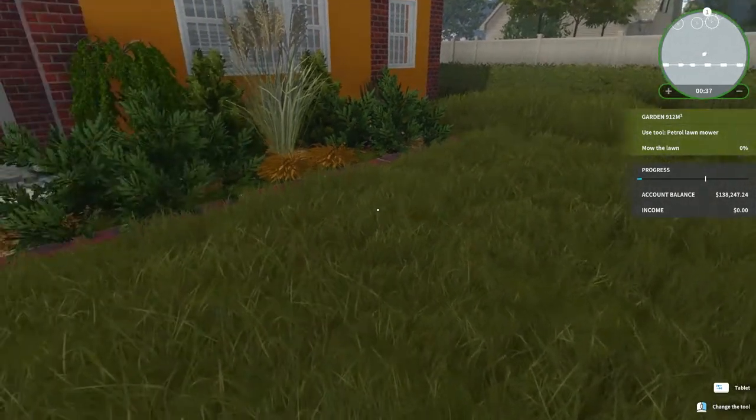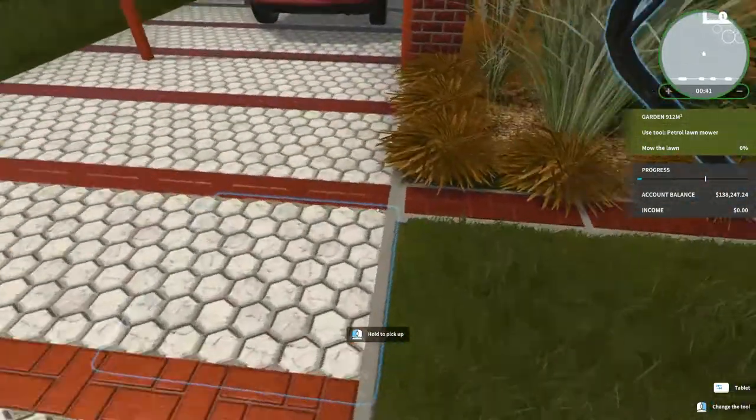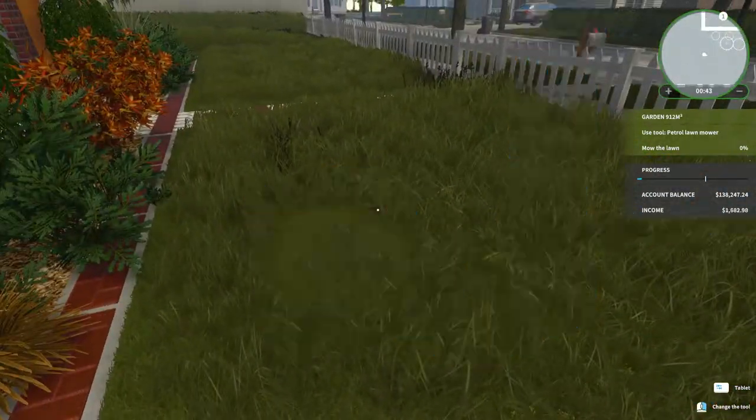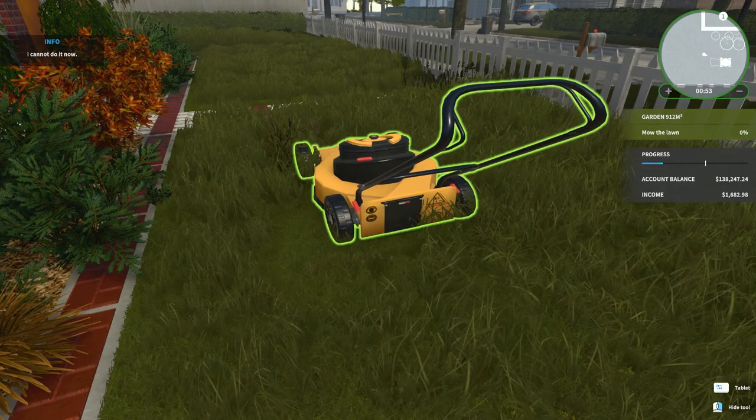Petrol lawnmower — how do I get that? Oh, there it is! Whoop, there it is! The game says: from now on you can make use of the lawnmower — choose it from the tools menu, then use it by pressing E. Yay, I have a lawnmower!